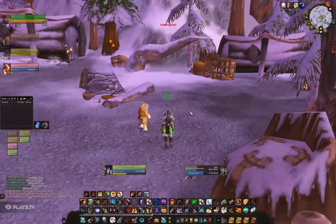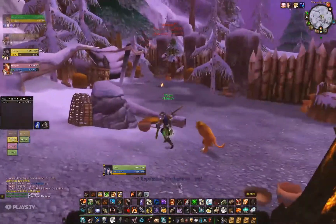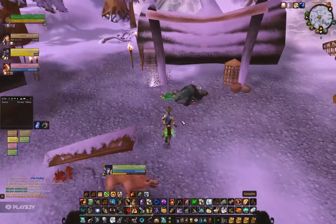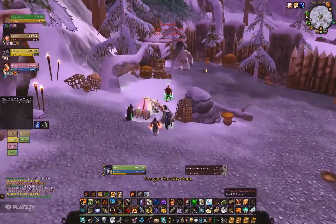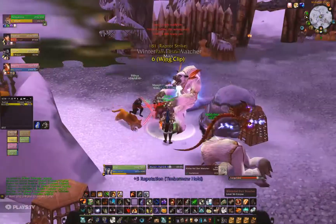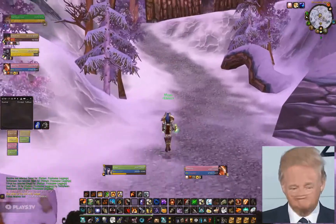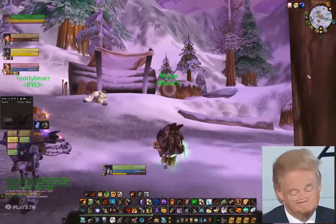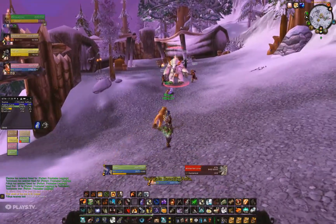Once you're done farming and have a lot of echoes, go back to Everlook and hand them in to that troll lady for the desired juju. Be careful if you're farming here with an alt — send the echoes over to your main because the jujus are soulbound. I once turned in a 20-stack of strength jujus on my hunter and wanted to send them to my warrior, but they were soulbound. I ended up giving them to my pet and people laughed at me. So take the echoes and send them to the character you want the jujus on.